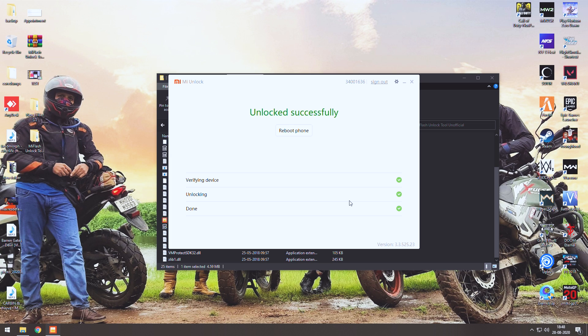It will start the unlocking process immediately — and there you go: unlocked successfully, as shown on both the screen and the phone. I've used this account many times to unlock this device and it worked again. The unofficial flash tool is linked in the description. If you're having problems with one account, just find someone who's never had a MI account, create a new one, follow the steps in this video, and you can unlock any Xiaomi device. Feel free to comment if you face any problems. Please like, share, and subscribe.